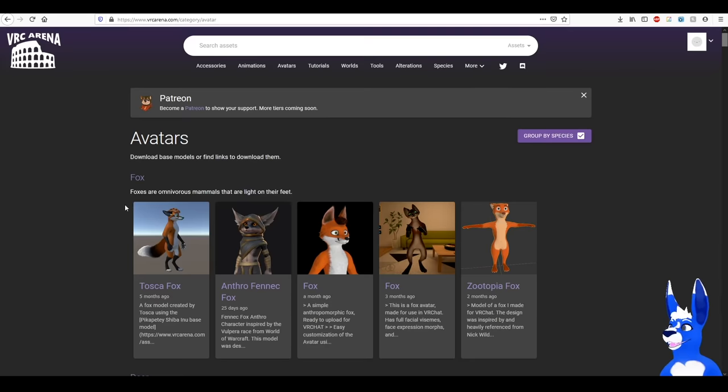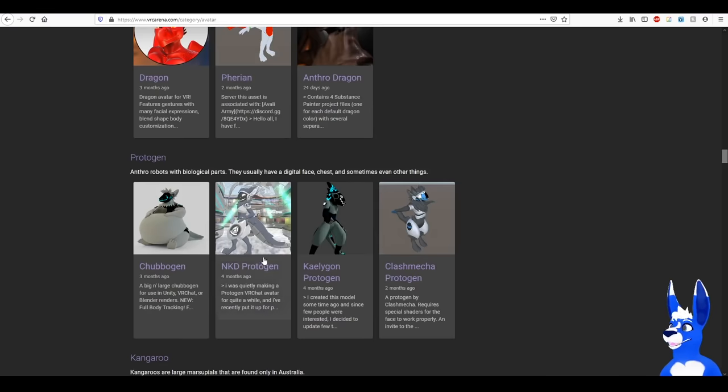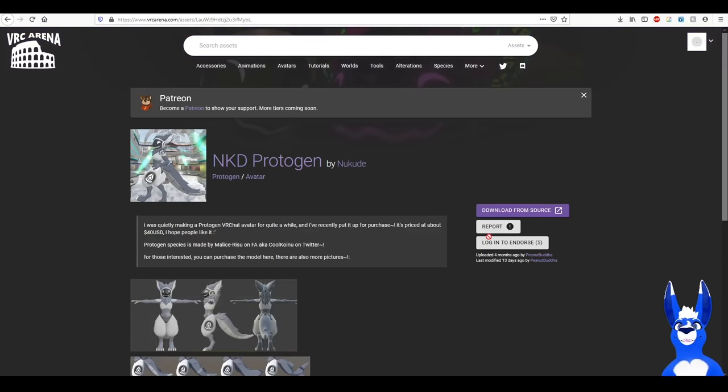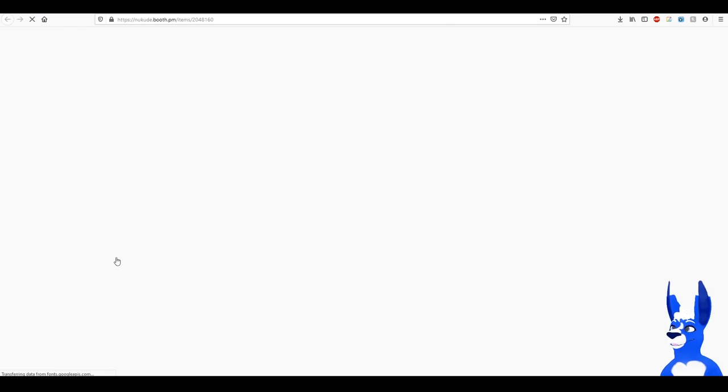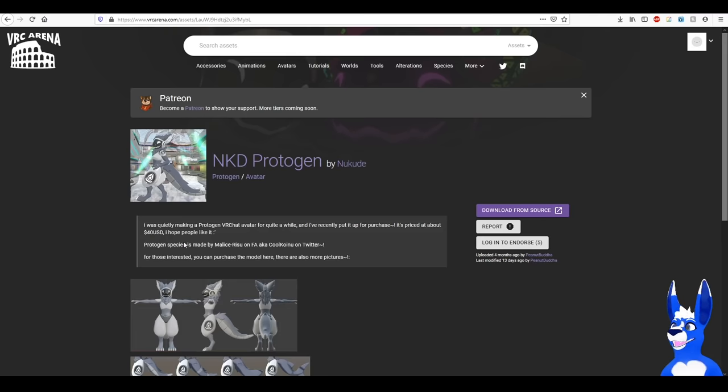Another really good place to find avatars is the VRC Arena, where they're all split into species, which is really cool. So if you want to be a protogen, click that, download from source — and there we go, it just takes us back to Booth anyway. But if you want to find a particular species, this one is good as well.